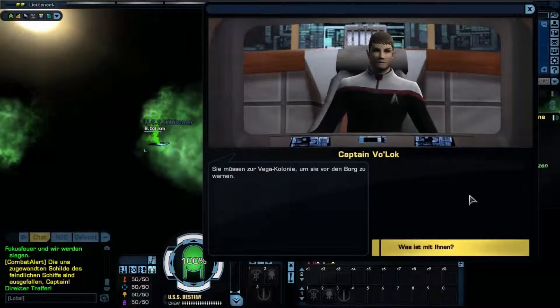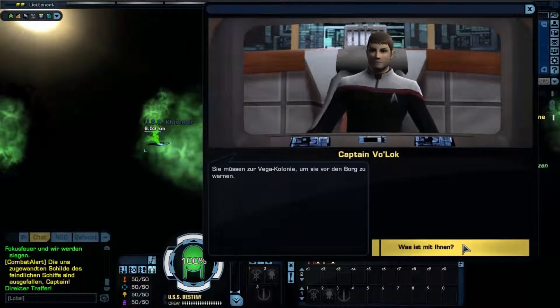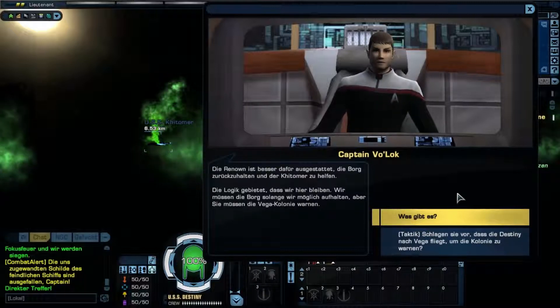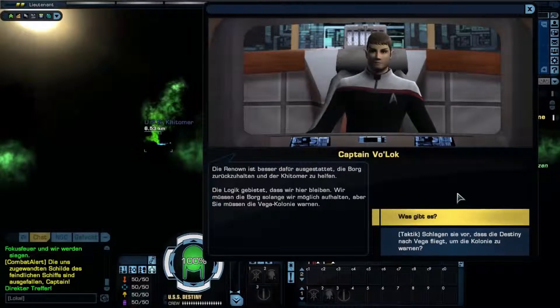You must go to the Vega colony and warn them that the Borg are coming. What's that with him, Captain Woller? The Renown is better equipped to hold off further Borg attacks and assist the Kittimer. It is logical for us to remain here. We will delay the collective, but you must warn the colonists at Vega.